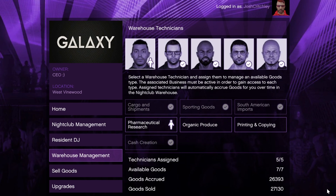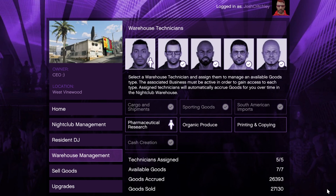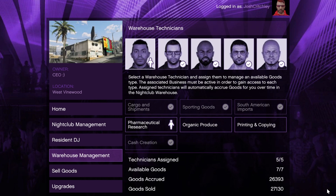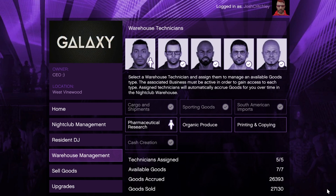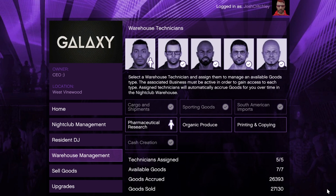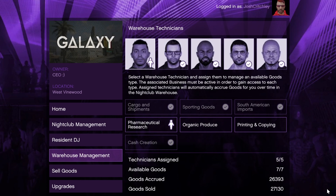The nightclub in GTA Online is by far the best passive business in the game. It requires a bunch of other businesses to set up properly and a massive investment, but once set up it will make you a lot of money. You also have passive safe income through high popularity, which can easily be maintained by rebooking DJs when popularity drops, making this a completely passive income source.